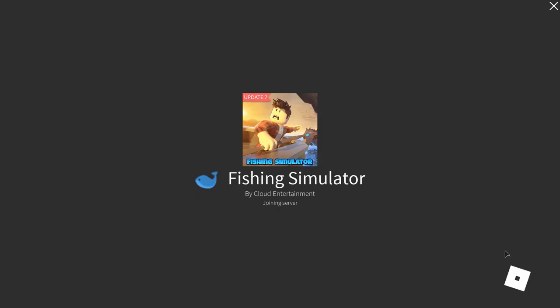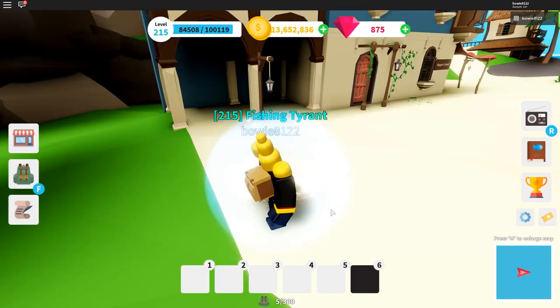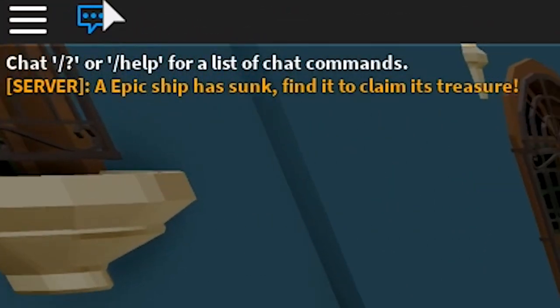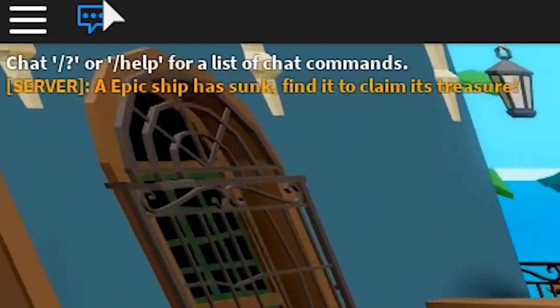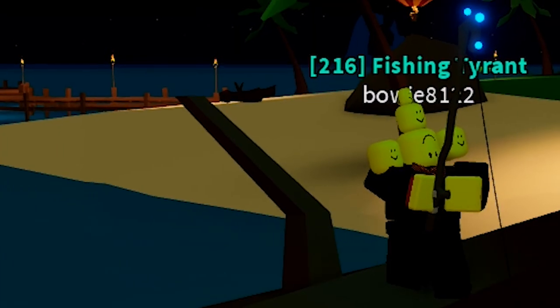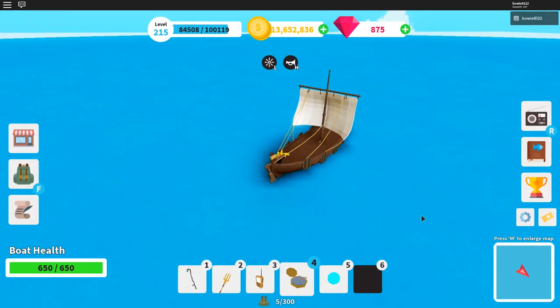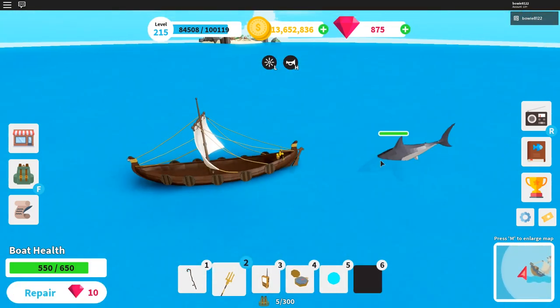The first thing you're gonna do when you want to hunt gems is go into your VIP server. You'll see that a ship will spawn — it can be an uncommon ship, a mythical ship, a legendary ship, all kinds of ships. So you're gonna run over, get on your speed boat, get to the boat, jump down, and get the gems.